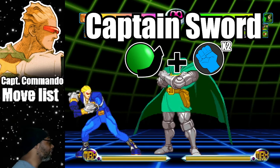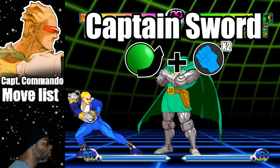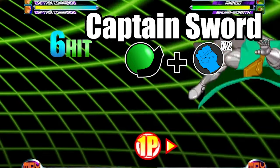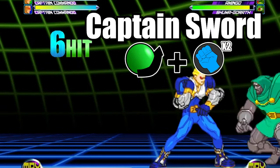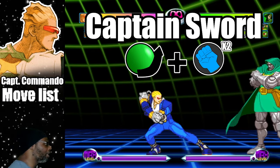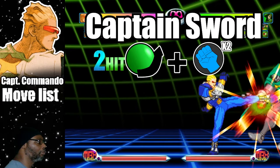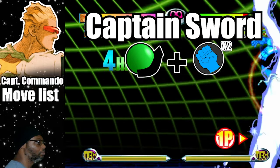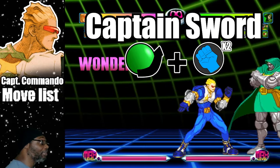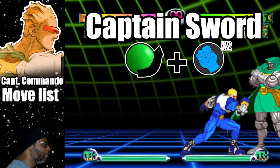The first hyper I'd like to cover is called the Captain Sword. This is the move where Captain Commando forms an energy blade to chop down the opponent. To do the move, do a quarter circle forward plus both punch buttons. This move can be used as an anti-air, and the Captain Sword can also combo in from the launcher. Perhaps the greatest thing about this move is that you can use it to bring aerial opponents down to your level — useful when doing delayed hyper combos and when you want to keep the combo going.